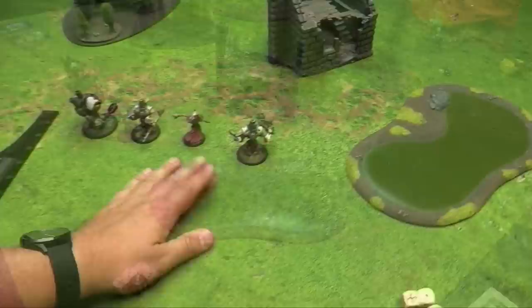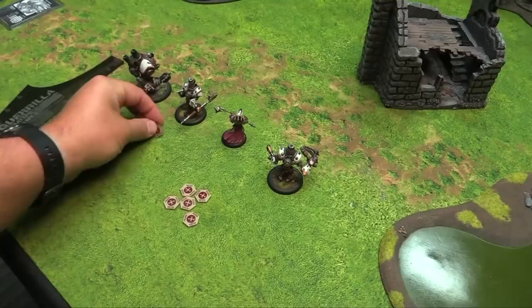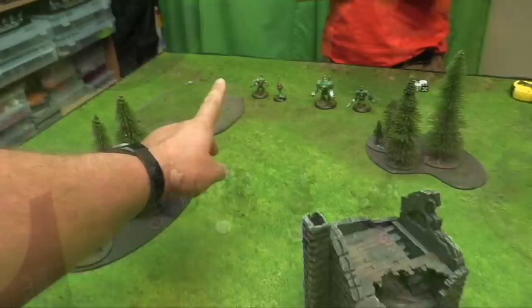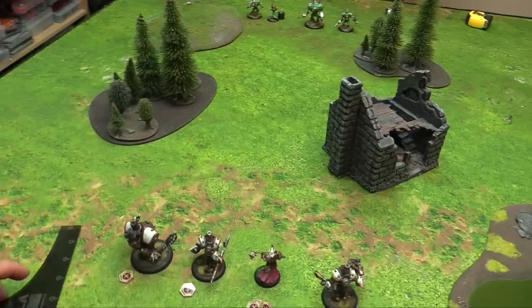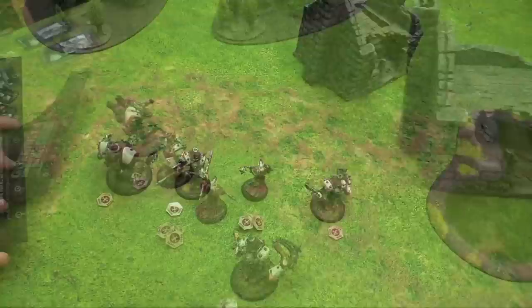Turn one, maintenance phase: I gain all my focus up to my focus dot of seven. In later editions you'd gain free focus for active cortexes automatically—not here. We do start with full focus though. Importantly, focus adds to your armor stat in this edition, so even with nothing allocated you're still very well armored—armor 20 or 21 is quite good. My control radius is 14 inches; the only thing you can pre-measure in this edition is your control range.